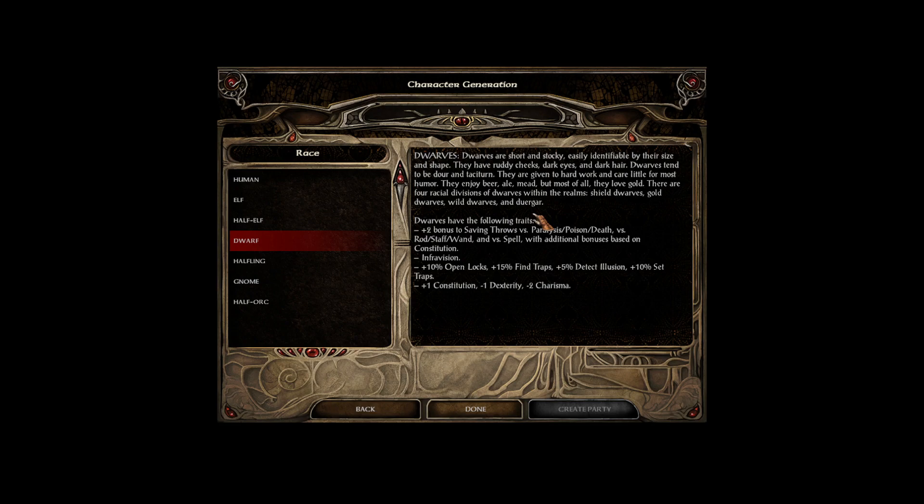Dwarves get a plus 2 bonus to saving throws versus paralysis, poison, and death magic, as well as rod, staff, and wand, and versus spell, with additional bonuses based on their constitution. They have infravision and a 10% bonus to open locks, 15% to find traps, 5% to detect illusion, and 10% to set traps. With plus 1 constitution, minus 1 dexterity, and minus 2 charisma — they can be a little ugly.